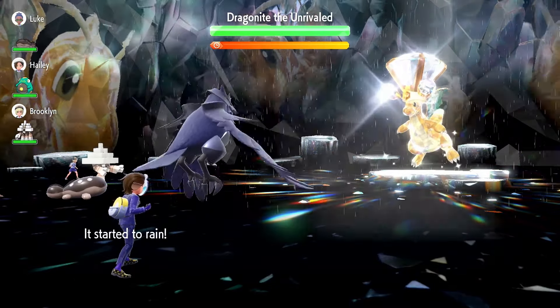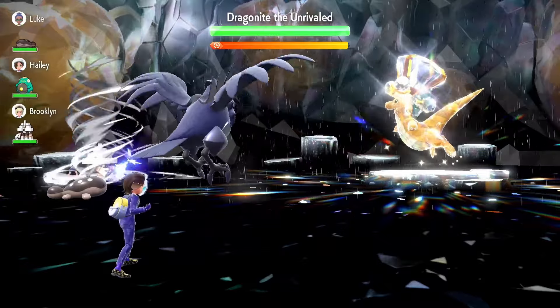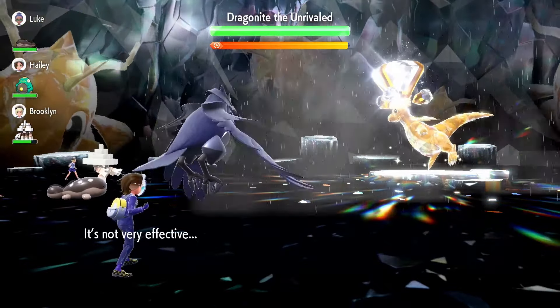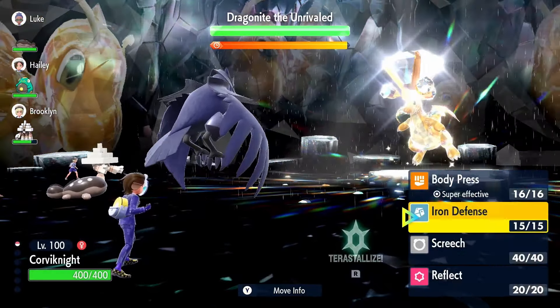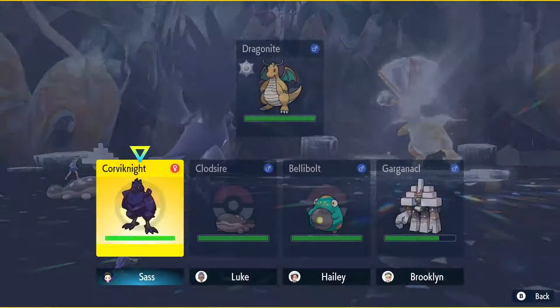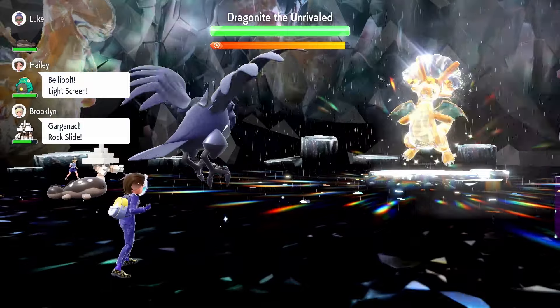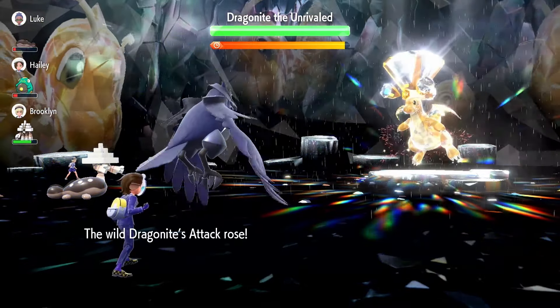So at the start of the fight, Dragonite seems to use Rain Dance and Hurricane, which can only target one Pokemon on the field. It also has a chance to confuse, but as you can see it did not confuse there. And the way I'm going to do this fight is I'm actually just going to set up three Iron Defenses.